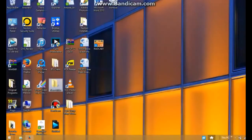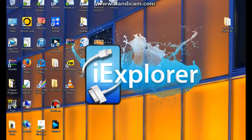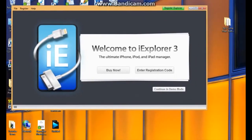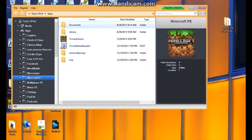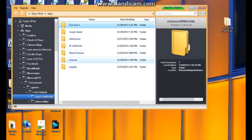And after you do that, you're going to need WinRAR to extract the files. So as you can see, I have the file right here. I have iExplorer right here, so all we're going to have to do is open up iExplorer and then open up Minecraft PE and then go to Documents, Games, com.mojang, Minecraft Worlds.